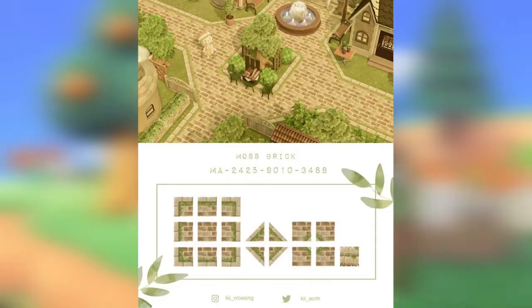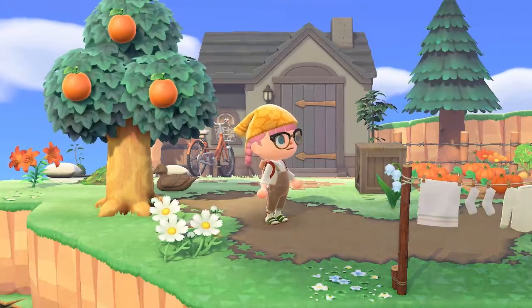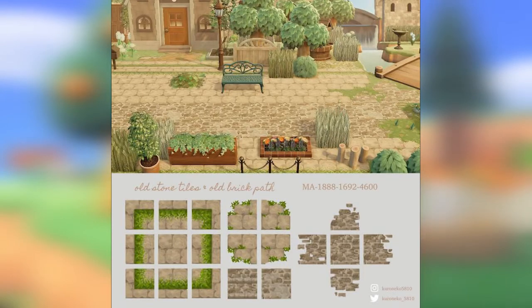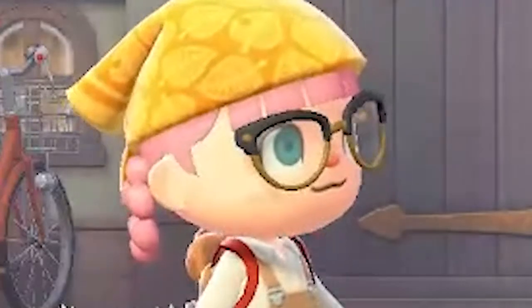Next up we have another moss brick path. This one is by Key Crossing — it's a really cute path with lots of different designing opportunities, it's got the moss on the exterior and it's just really cute. Lastly for this category we've got another variation by Koroneko — these are the old stone tiles and an old brick path. A couple of different design opportunities, you've got the moss and the grass growing through. Really cute paths, definitely do not disappoint.